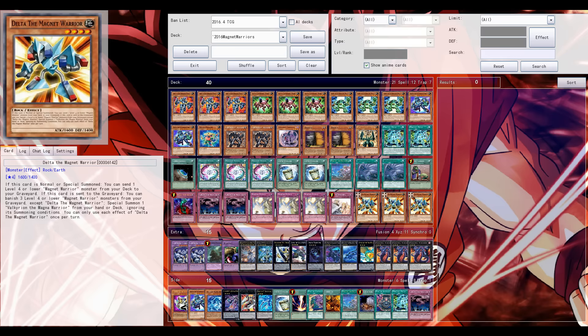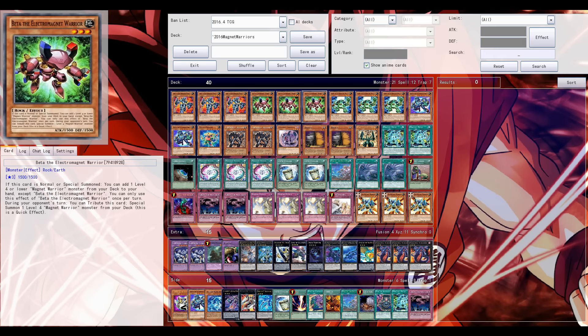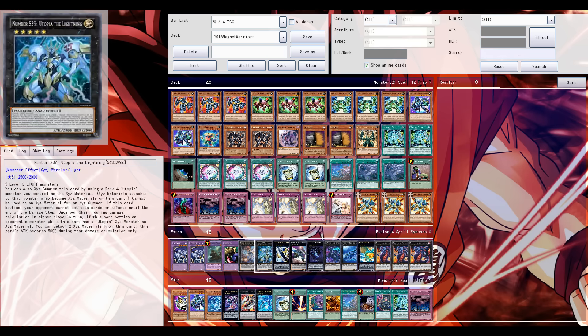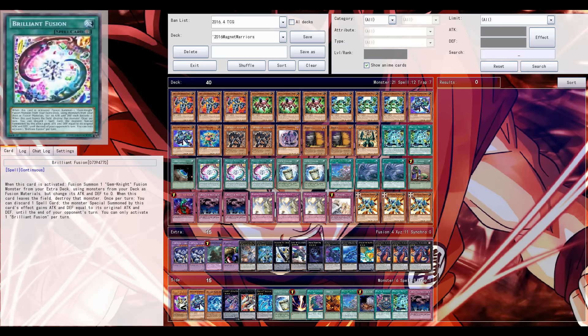Its second effect isn't really too important unless you're running Valkyrian. When Delta, the Magnet Warrior, is sent to the grave — doesn't matter from where — you can special summon a Valkyrian from your deck. If you banish 3 Magnet Warriors from your grave, it's OK, but outside of a dedicated build you're not really running Valkyrian. Delta is an OK card; your Magnet Field now has a big purpose in the deck.